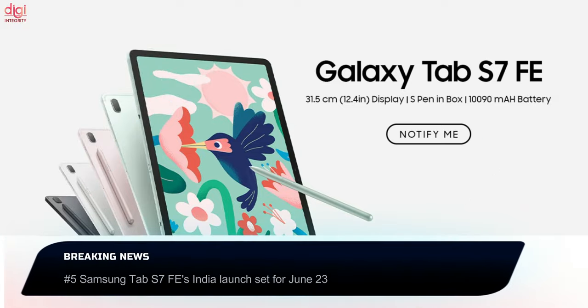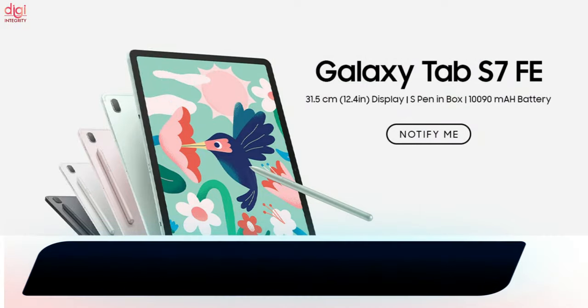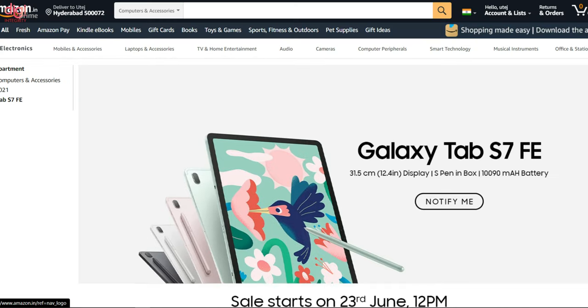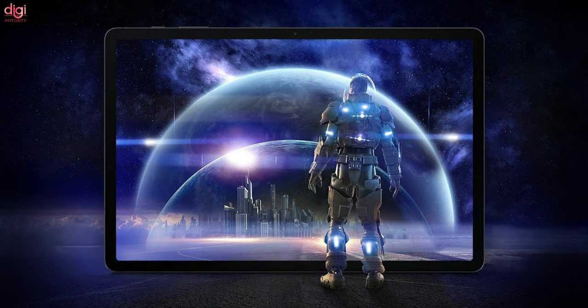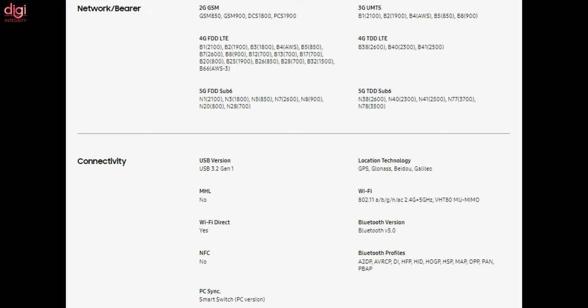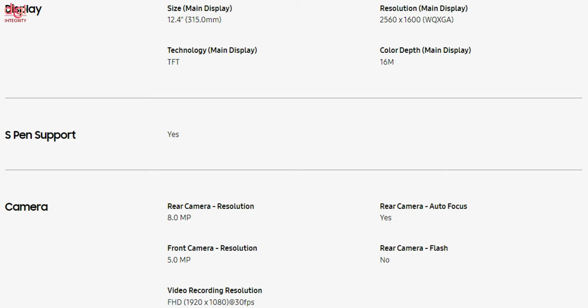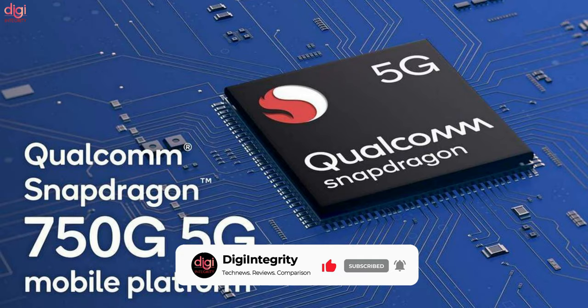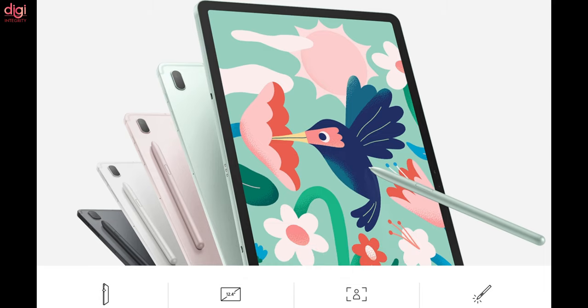Samsung will be launching its latest Galaxy Tab S7 Fan Edition in India on June 23rd, as revealed by an Amazon microsite. The tablet was recently announced in the European market in 5G, 4G LTE, and Wi-Fi only versions, though it is unclear if all variants will be available in India. The tablet features a Full HD+ TFT panel, an 8-megapixel rear camera, a Snapdragon 750G processor, a 12.4-inch display, and a 16:10 aspect ratio.